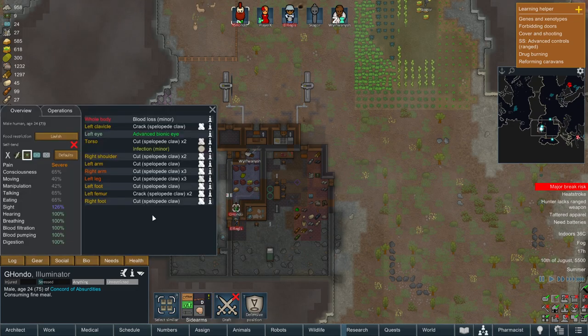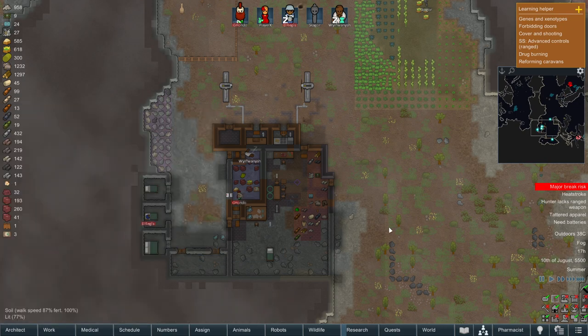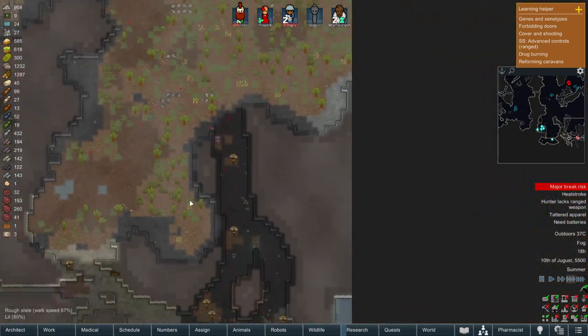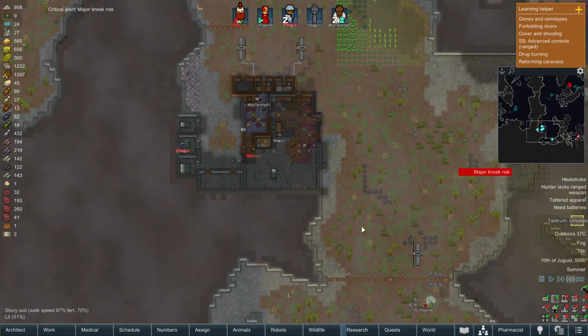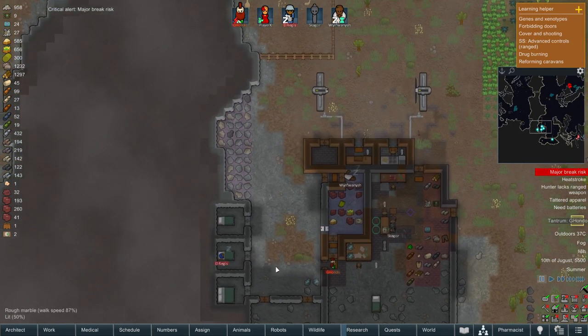Poor G'hondo - how's your infection going? It's pretty good, you're fine - well, not totally fine but good enough for now. Skagor is having a tantrum - he's gonna smash things in his room.